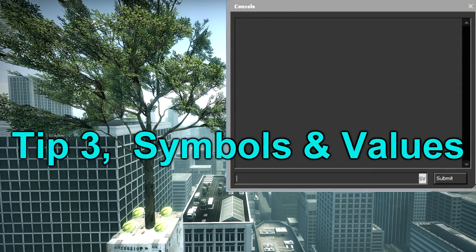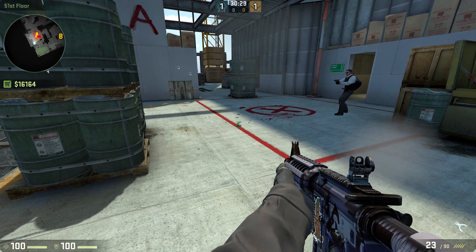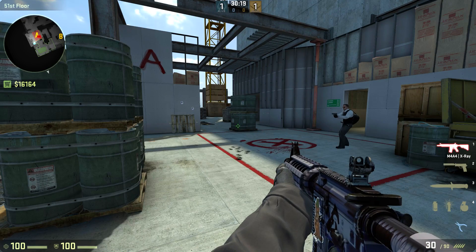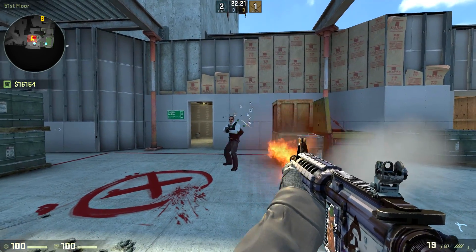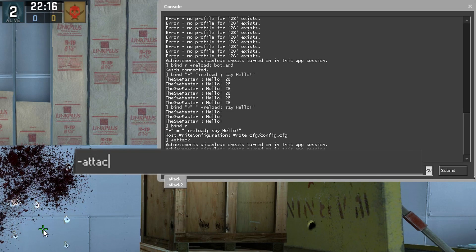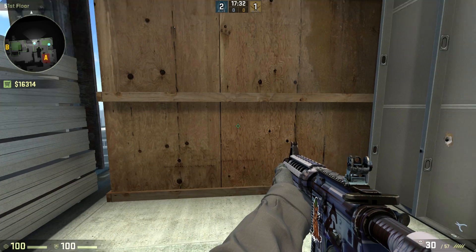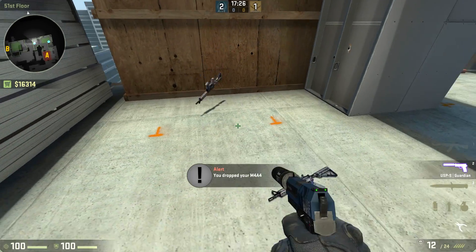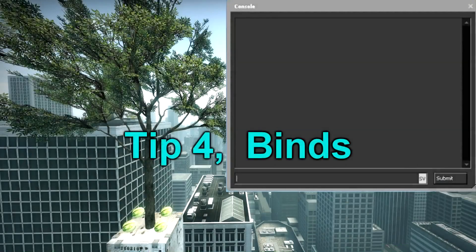Tip number 3: common designations. There are many numbers and symbols that have a greater meaning. For example, 1 and 0, which also mean on and off for many cases in the console. And also plus and minus, which mean toggle on and off but for when you're pressing a key on your keyboard. The semicolon symbol can be used to link more than one command at a time — for example, if you want to drop an M4A4 and an AK47 at the same time. This is especially useful if you want to bind a key to do multiple commands at once.